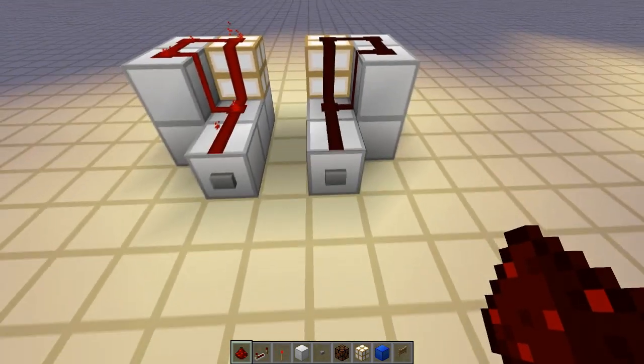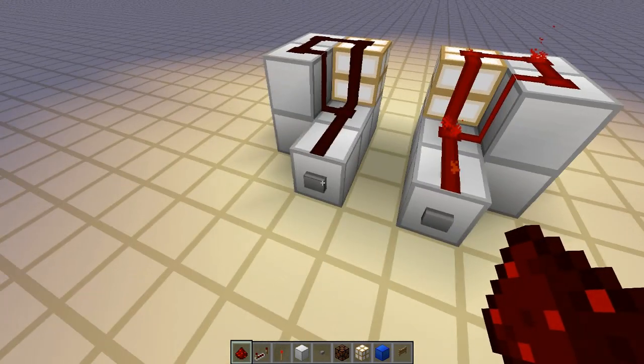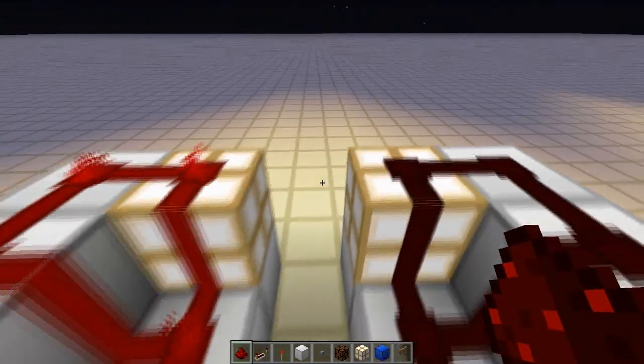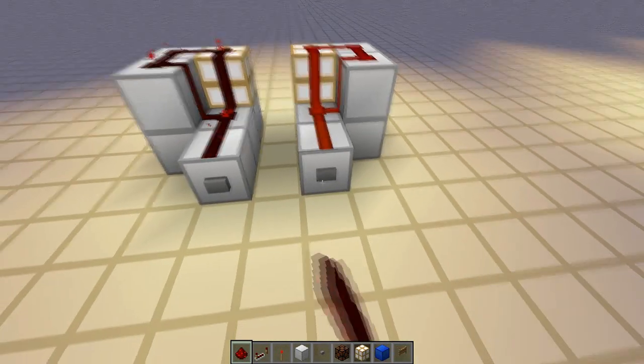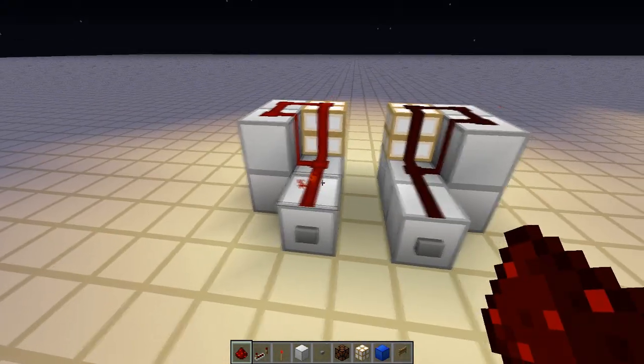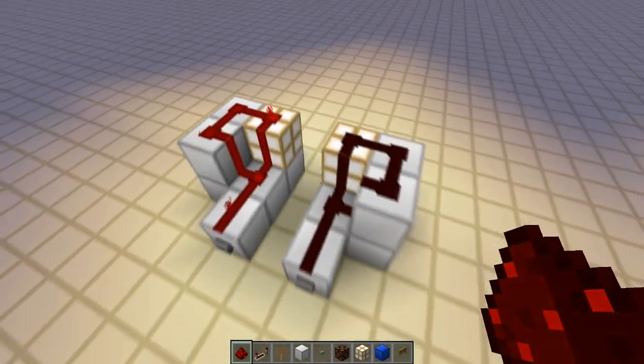And this is how it works. See, it's instant. It's those two redstone pieces on top of the glowstone blocks that are updating each other, which makes them go on and off. So yeah, pretty cool, but it's pretty huge, so I decided to make it smaller.